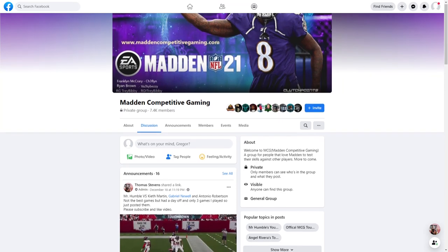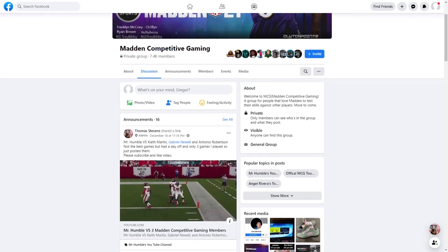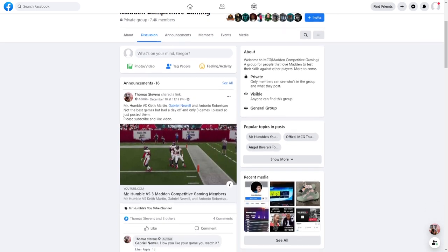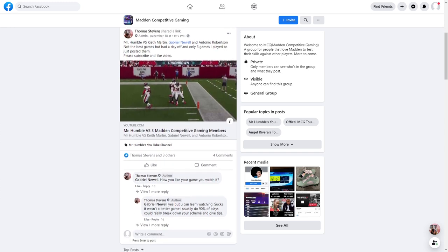I'm very excited to announce that I'm teaming up with Mr. Humble. He has a Facebook group chat called Madden Competitive Gaming — link is in the description. If you want to get some good games, some good competition, want to lab with some people who know what they're doing, go check it out. Just send an invite request and you'll get invited. It's been a great community.